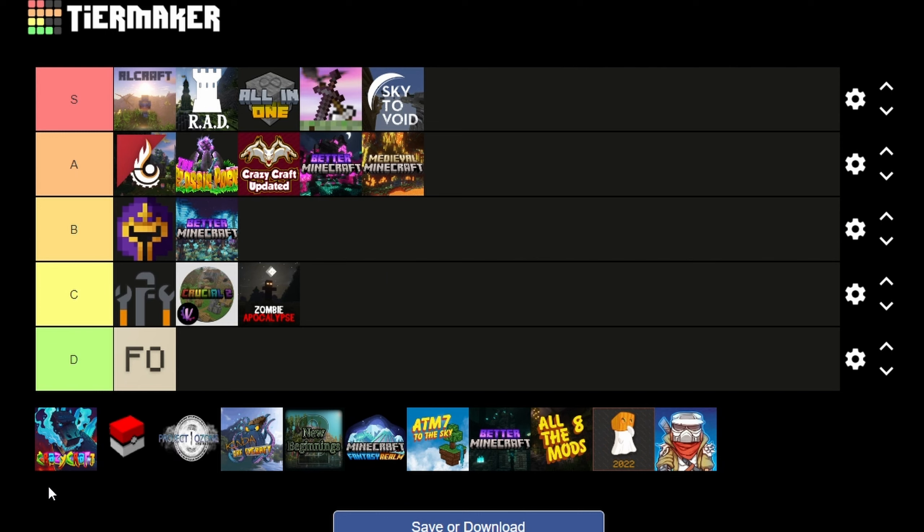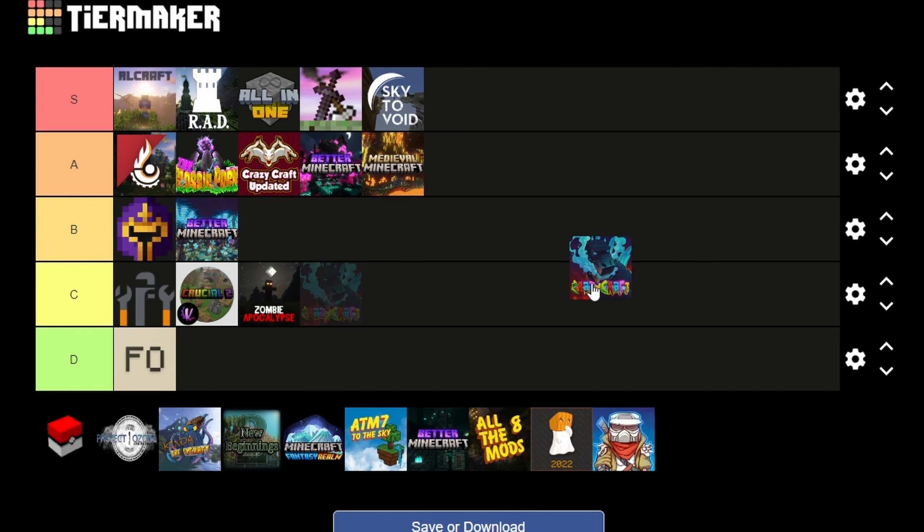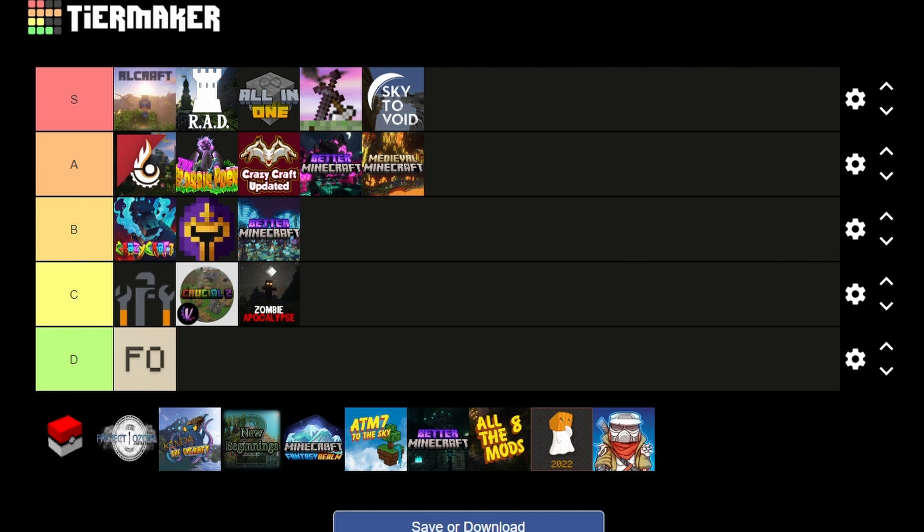First up: Crazy Craft 4.0. It's a very good mod pack, but the problem is how outdated it is. The Ore Spawn mod itself is great, but the mod pack needs updates. I'm putting it in high B tier because it's still fun, but getting to the point where you can actually play it is really difficult.